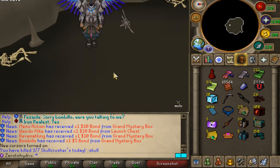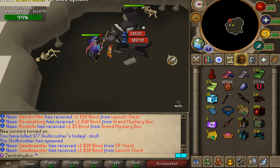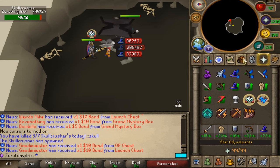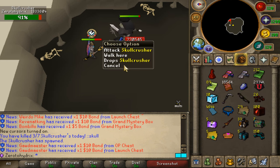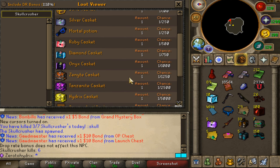First things first, we're going to be killing the daily donator boss. I have four more kills to go for today, which is absolutely freaking nice. Due to my donor rank, I'm going to be able to kill it seven times per day, dropping all those crazy items right here.